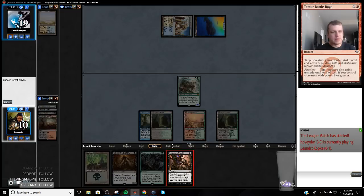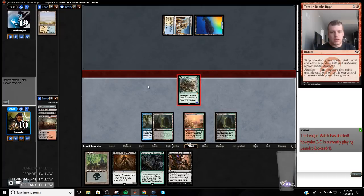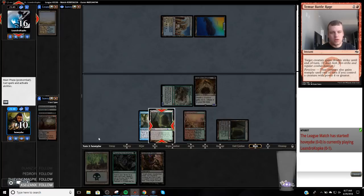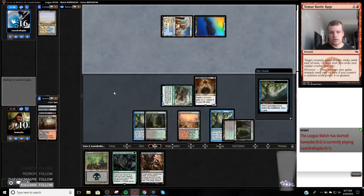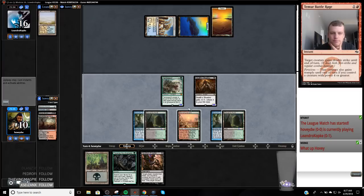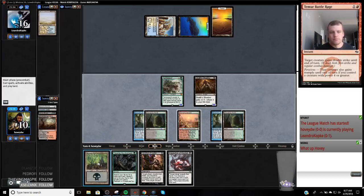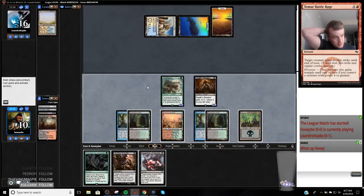This fetch goes and gets me Overgrown Tomb. Unfortunately we can't double black, which sucks. What am I worried about them playing on turn three? Probably nothing — maybe Gideon, but we can kill the Gideon. Then next turn I can go discard spell, Traverse, play another Death Shadow. Something's probably a Path. Hey, how are you doing there, Grant? I think I'm gonna go discard spell. The card I'm most worried about is Supreme Verdict — I don't think we can actually beat it, so maybe we just get another Tarmogoyf.